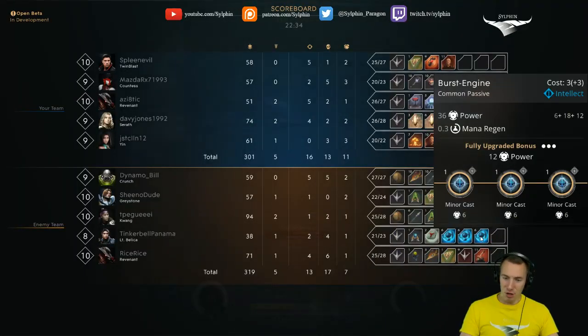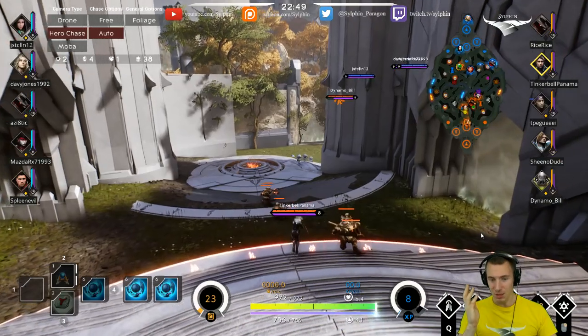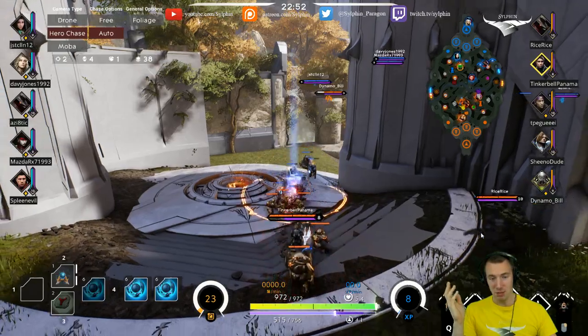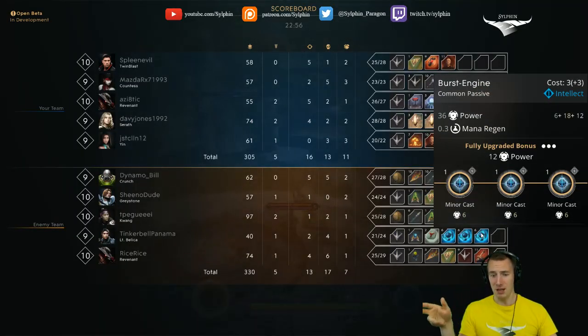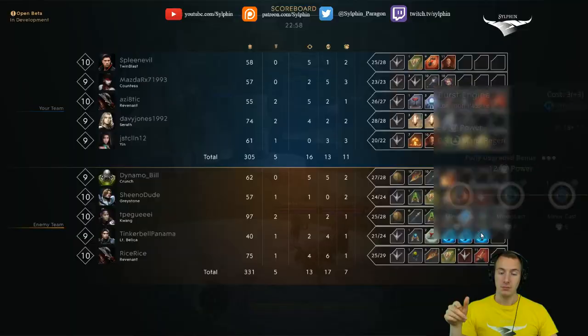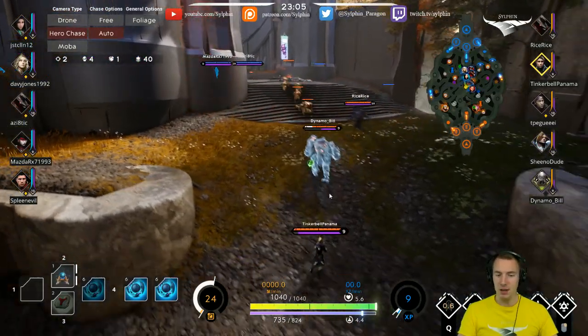That third card can definitely be an Adamant Edge — very valuable just for a little wee bit of health, either one CP of health or another upgrade of health. Or if you're kind of behind on Bellica, a Teleblink — absolutely. Especially if you get a Solaris Reactor, that'll help with mana regen. And a Sage's Ward probably — because the mana would be more viable on Bellica for sure.